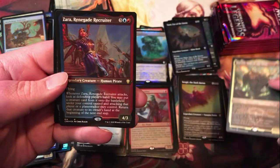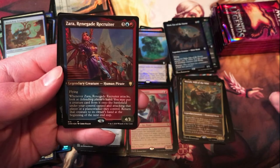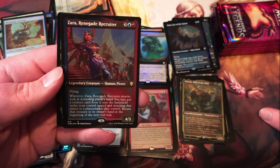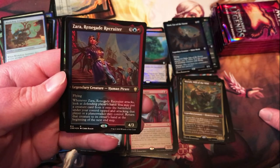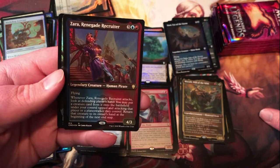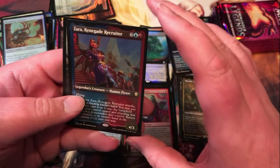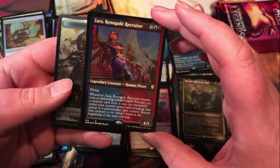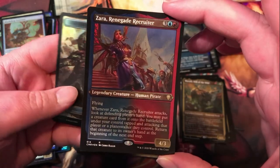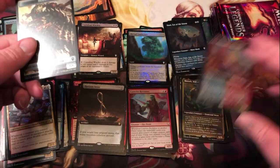Mythic — we've got Zara, Renegade Recruiter. Another pirate; whenever it attacks, look at defending player's hand; you may put a creature card from it onto the battlefield under your control tapped and attacking that player or a planeswalker they control, then return that creature to its owner's hand. That's pretty cool — I really like that, I think that's a fairly unique ability, I don't think they've done anything quite like that before.